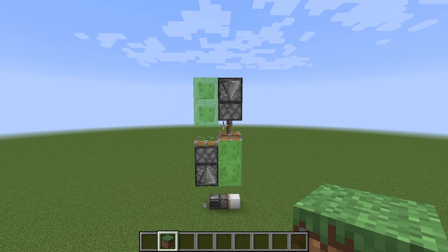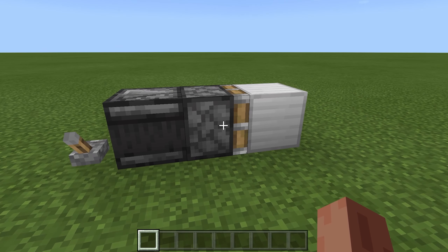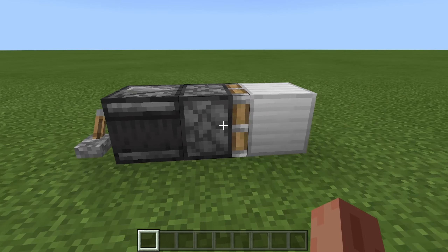When we activate the top observer, the top sticky piston pushes the bottom part down and the bottom sticky piston pulls the top part down.